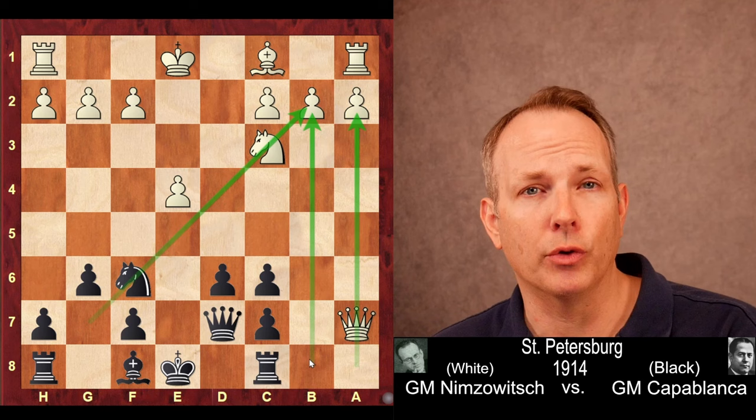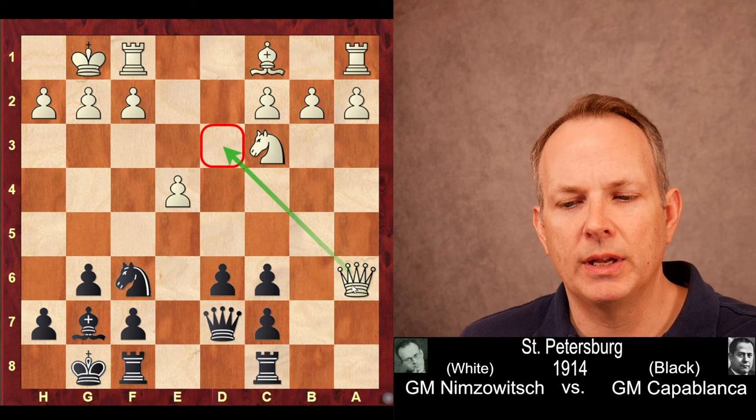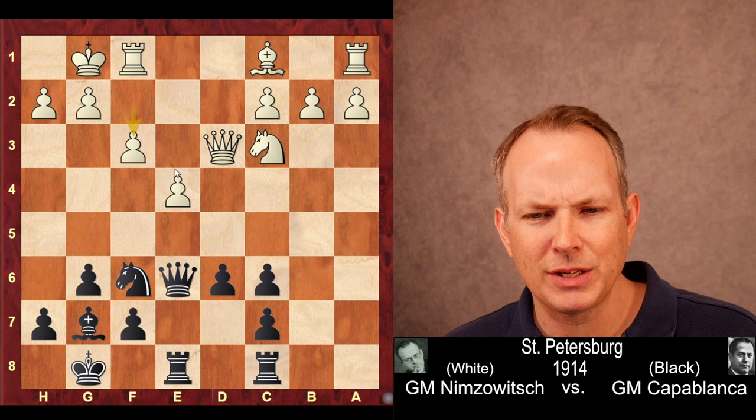Let's see how well Capablanca handles the structure as it emerges here. Bishop to G7, obviously his intention to lock down the diagonal. Castles, castles. Now Capablanca could put some real pressure on E4 — Queen to E6, he needs to get his queen back. Nimzovich re-centralizes to help protect that pawn. Rook F to E8 attacking it a second time. Queen to D3 now defending it. Queen to E6 attacking it a third time. And now white goes ahead and plays F3 to defend that pawn.